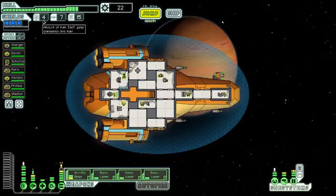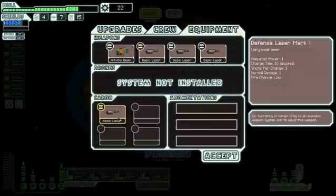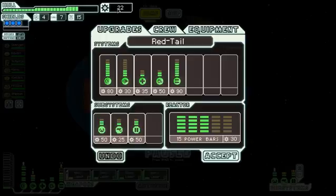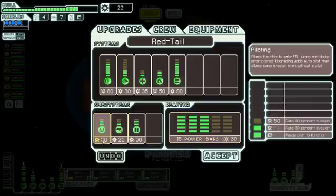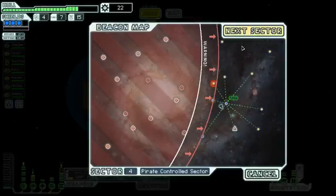I need to get more fuel because I only have 4 fuel. And this anti-bioweapon, I don't think it's really too good, especially when it can't get through shields. I was thinking of putting my basic laser back there for now. I still have these 4 basic lasers. I can't upgrade the ship at the moment, so let's go to the next sector.